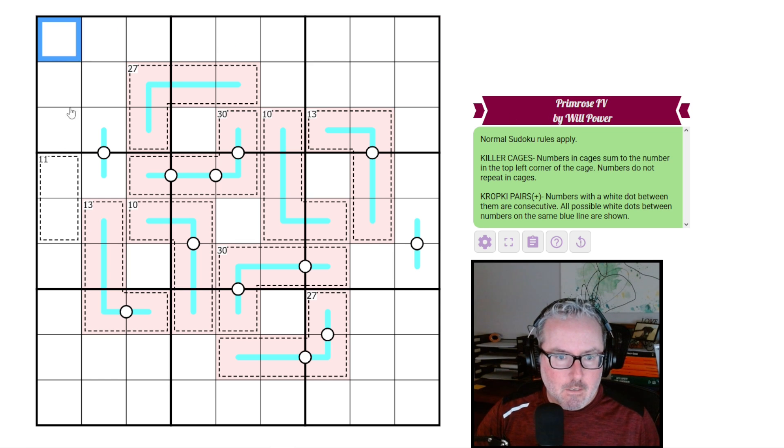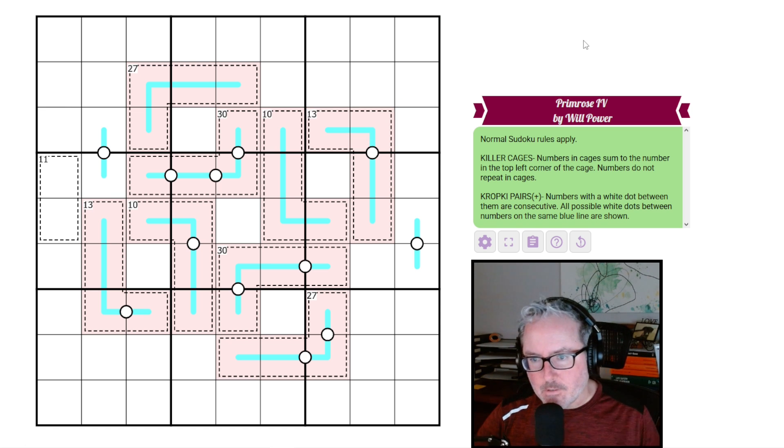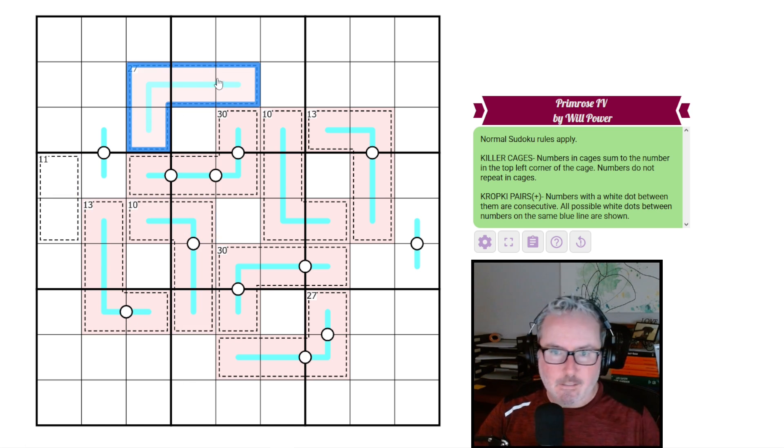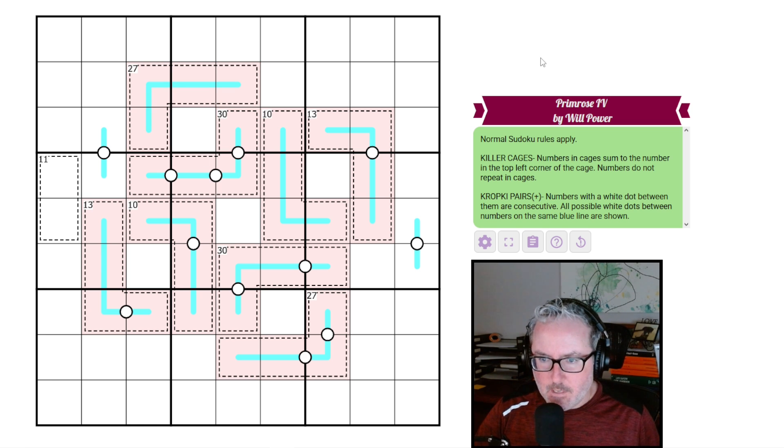It's normal sudoku, so every row, column, and three-by-three box contains digits 1 through 9 once each. We've got killer cages and kropki pairs. Killer cages: numbers in a cage sum to the number in the top left corner, and numbers do not repeat in cages. We also have some blue lines, but I'm not sure what those are doing yet.